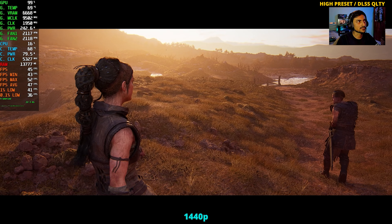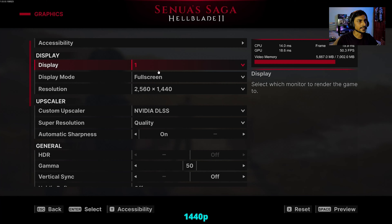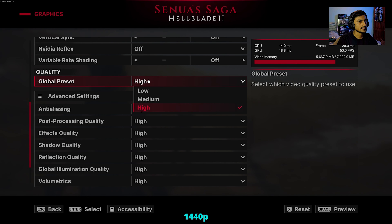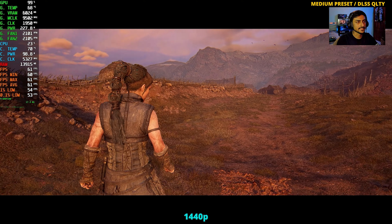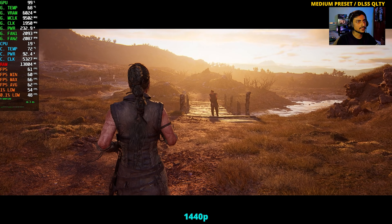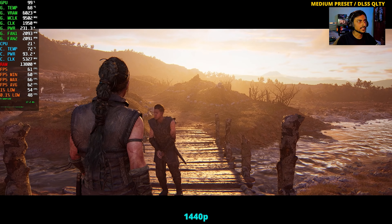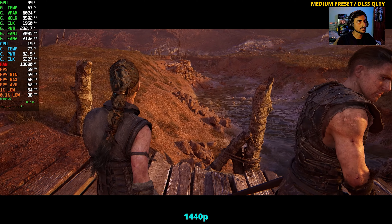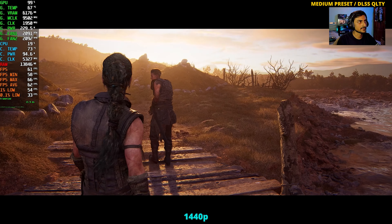Whenever I turn on DLSS Quality the VRAM usage drops obviously. Up next I'll keep DLSS Quality on and switch to medium preset. If you want that sweet 60 FPS experience, you have to use medium preset with DLSS Quality. Now we are touching those 60s — it's going to drop sometimes to the 50s, which is still acceptable.